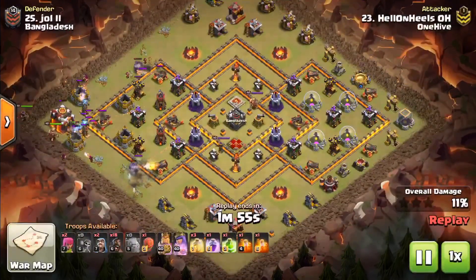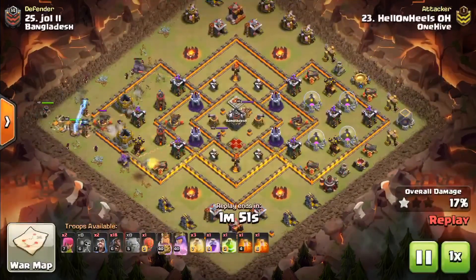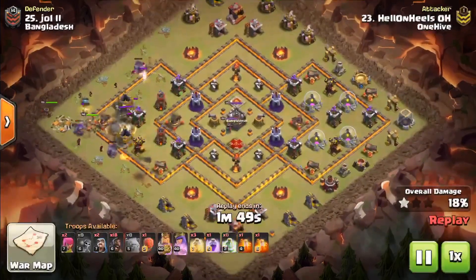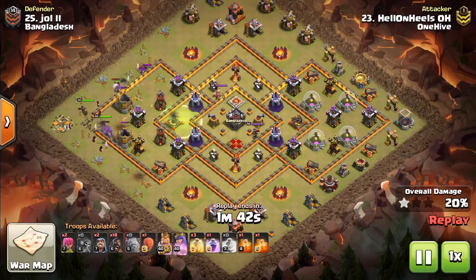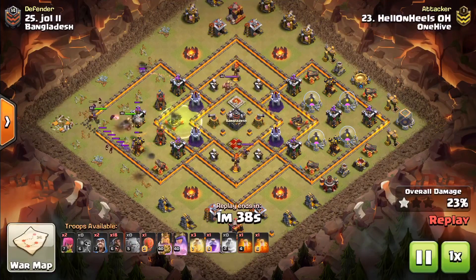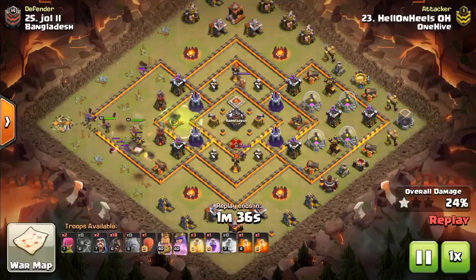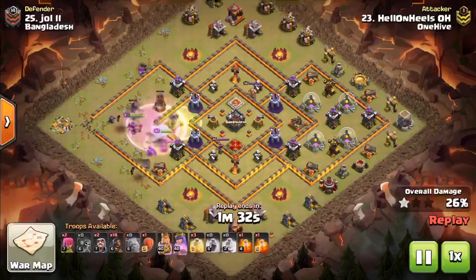As you can see, she wall-breaks in. The wizards are slowly clearing out those sides. Even the wall breaker pops one of the giant bombs, saving a little bit of health from the inner troops. She gets that jump spell down early. She's being very patient with the rage — she needs that rage to push those heroes through that queen and the CC. You can see those bomb towers going down.